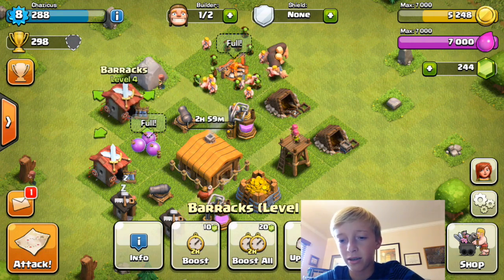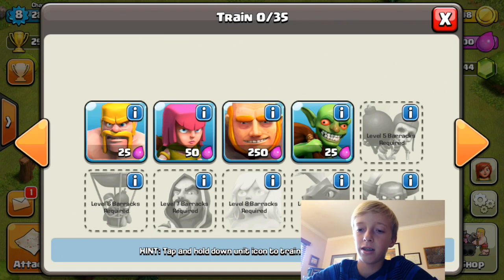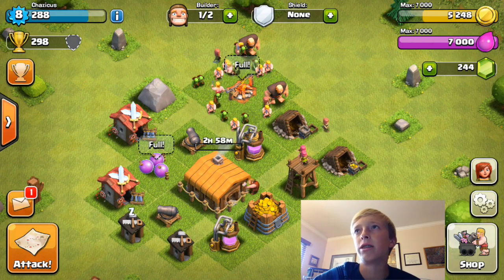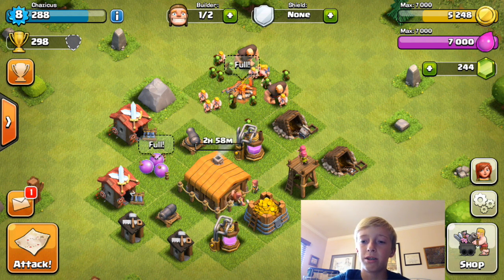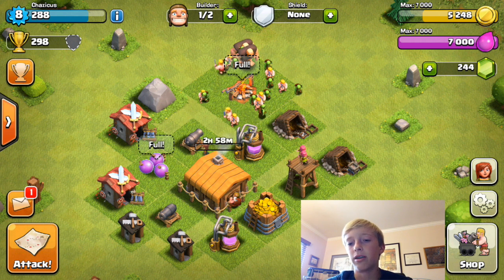I have goblins now — when we left I just had barbarians. I got another barrack and I got archers, giants, and goblins. Right now I'm not using archers; I think they die a little too quick compared to barbarians. This is the first time I'm using goblins so I'm going to try them out. Right now I'm using 2 giants, 10 barbarians, and 10 goblins.